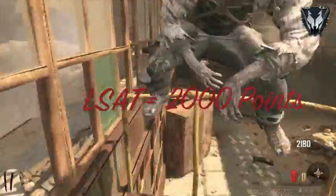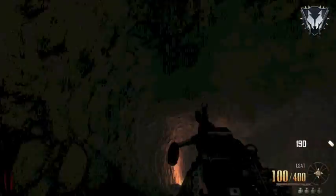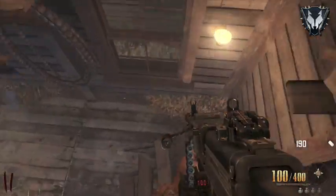So here we are guys, we've gathered enough points, we're on round two and basically we jump up the ledge - quick, quick, quick, run - get the LSAT. The reason is, as you just saw there, if you don't get it quick enough you do fall down a hole and you'll miss it and you won't be able to get the achievement.